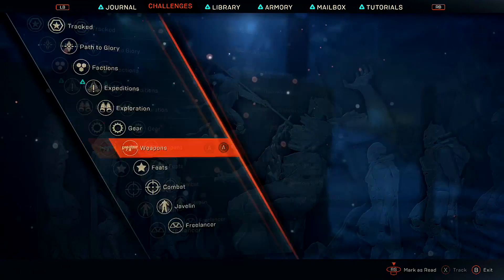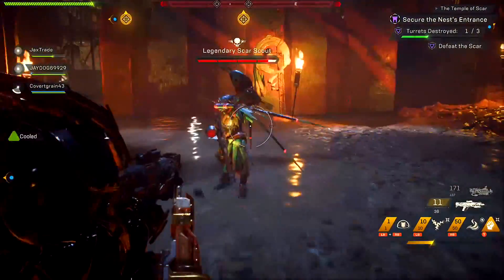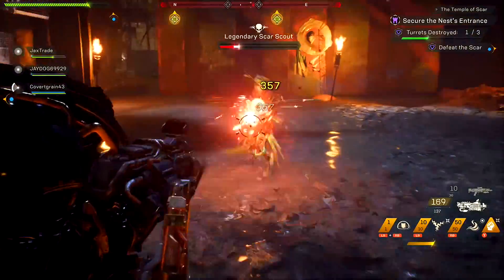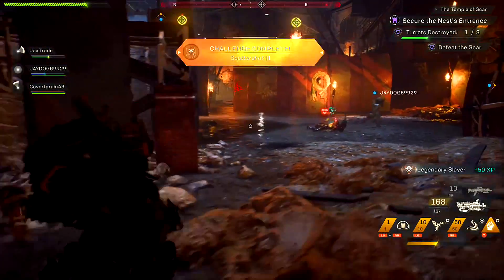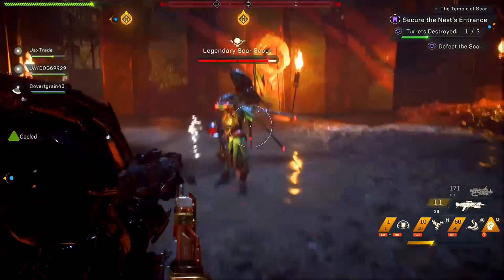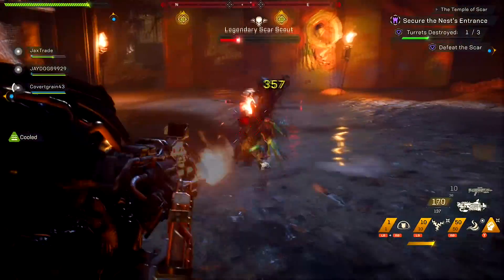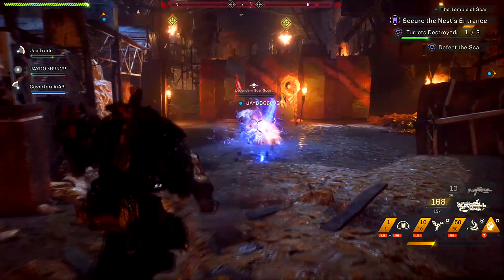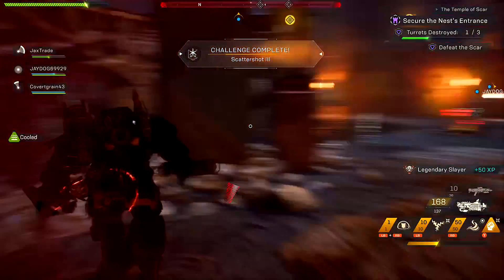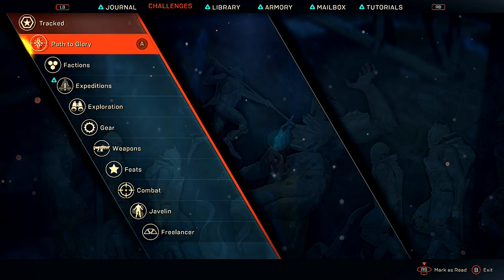I jumped down, pulled out my Masterwork shotgun, shot the Legendary enemy, switched to my Cloudburst, shot the enemy with the Cloudburst to try and finish it off, and then somebody else came and meleeed it and killed it. It turns out that shooting something with a Masterwork gun, switching to an epic version of any gun that you want to upgrade, and then having someone kill the enemy for you seems to give you progress towards your Masterwork blueprint challenge.